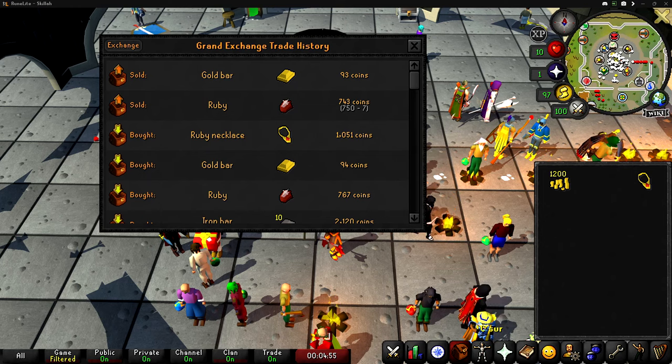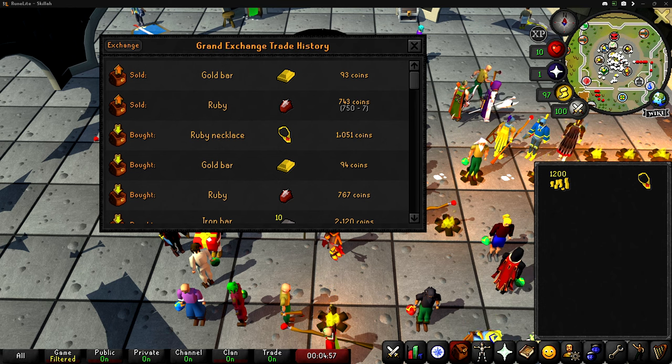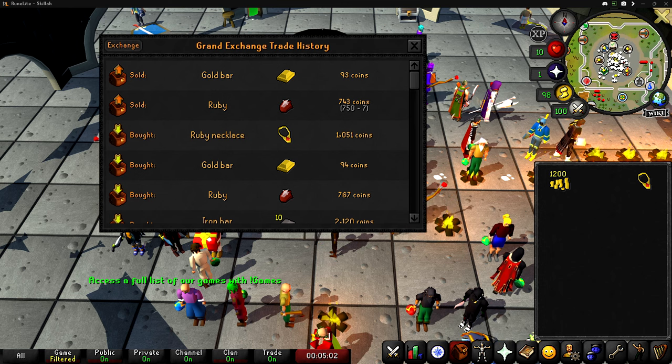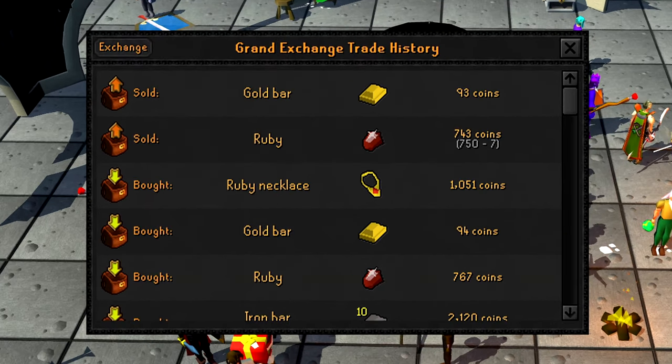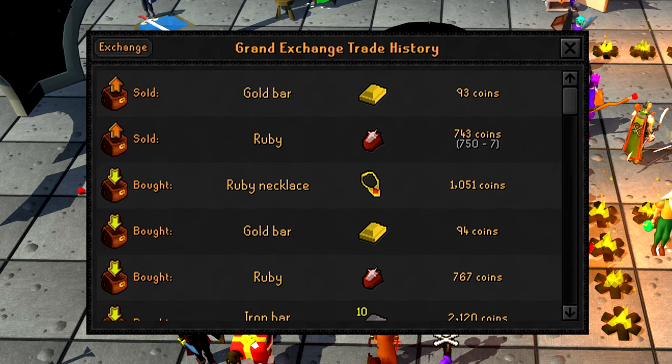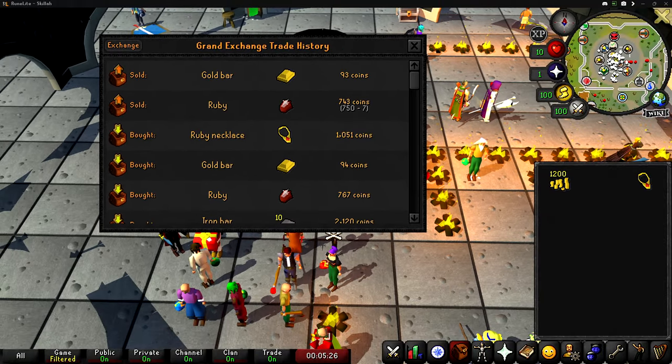I just did the math, and we are going to be making ruby necklaces because smithing last video demolished our cash stack. According to the current prices, every single ruby necklace that I make is going to make me 208 GP, which means that I'll be making about 2.9k GP per inventory.